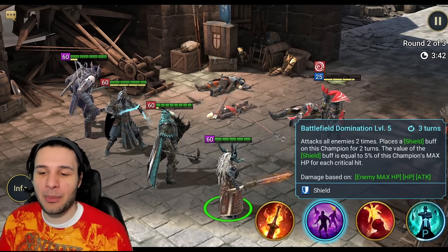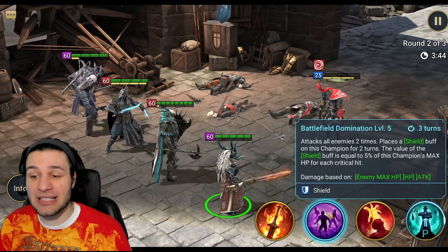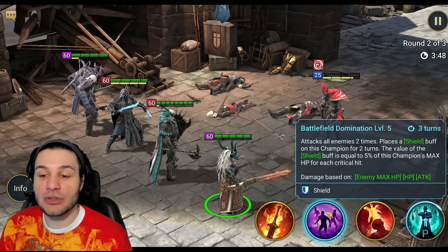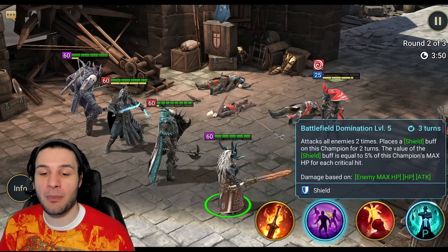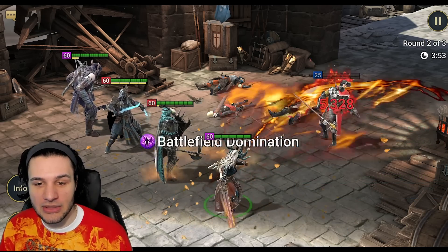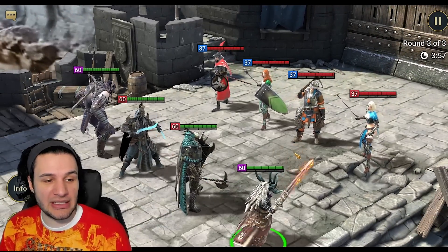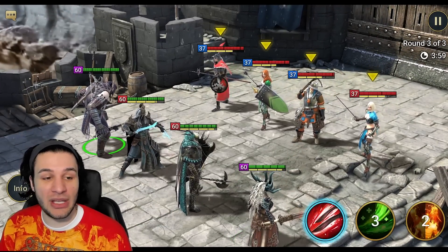Battlefield Domination attacks all enemies twice, placing a Shield buff on this champion for two turns. The value of the shield is equal to 5% of this champion's max HP for each critical hit. Pretty cool animation — no complaints there.